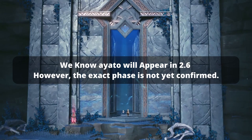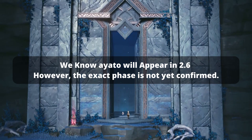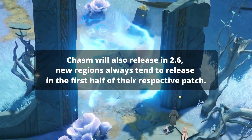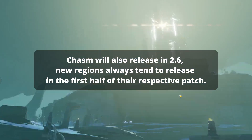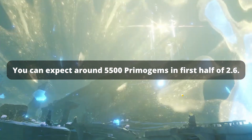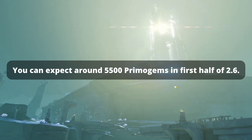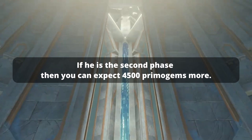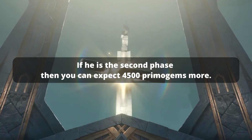We know Yado will appear in 2.6, however the exact phase is not yet confirmed. Chasm will also release in 2.6, and new regions always tend to release in the first half of their respective patch. So you can expect around 5,500 Primogems in the first half of 2.6. If he is in the second phase, then you can expect around 4,500 Primogems more.